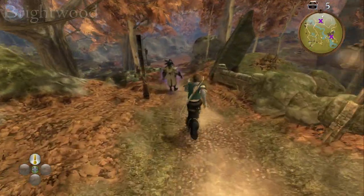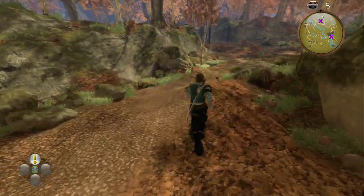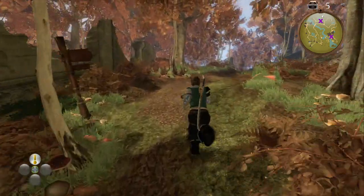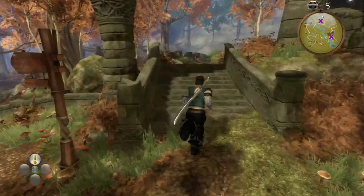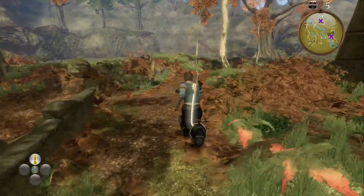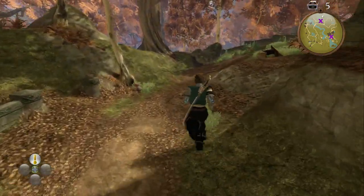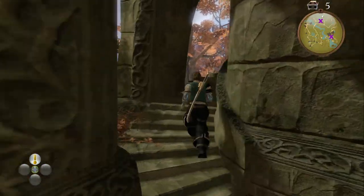Starting at the entrance to Bower Lake in Brightwood, if you head down the hill and at the bottom go to your right, then if you go to your right again, up the stone steps, follow the path around and go up the stone tower. The chest is going to be located at the top of the tower.